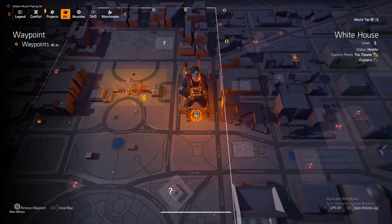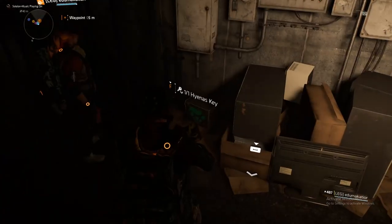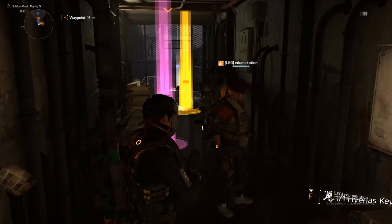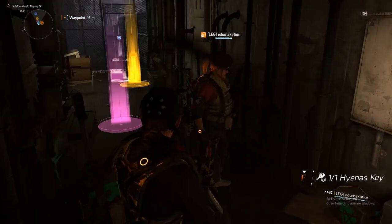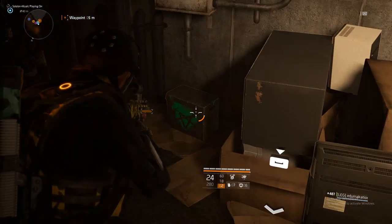Let's start with the first box — it's to the right of the White House, underneath this foyer right here. The Hyena box — go ahead and shoot the lock off the gate. It also has an armor crate and a weapon crate, and my buddy here is going to open the box.